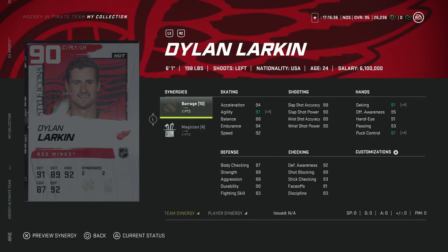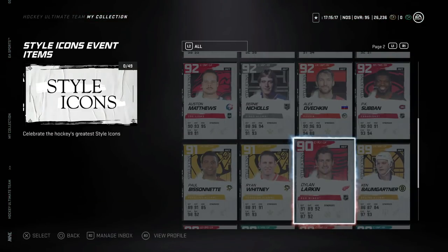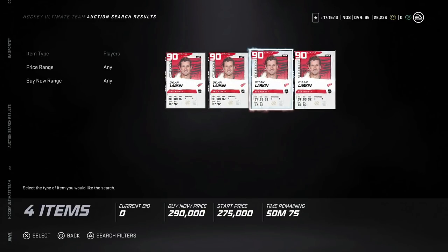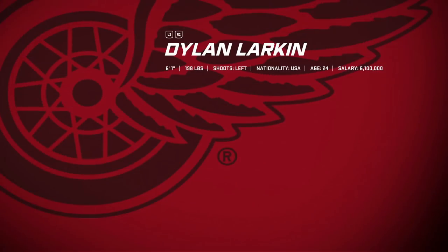Combining that with the fact that he's got 92 speed before distributor and 94 acceleration before Spark. His shot is a little bit left to be desired in terms of 90 overall cards right now, but if you can get Barrage activated, obviously that really helps. Defensively, he's got 91 face-offs, which is huge — anything over 90 is really valuable. 93 stick checking, 92 defensive awareness. He's not going to be someone that can go around and crush people with only 87 body checking.